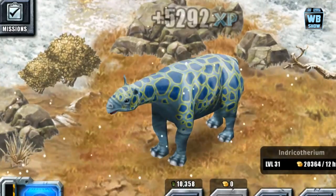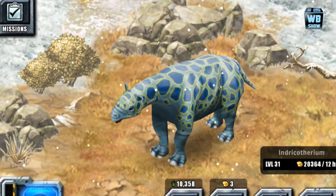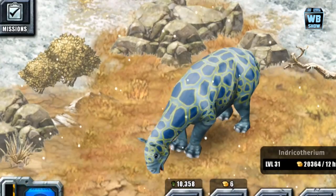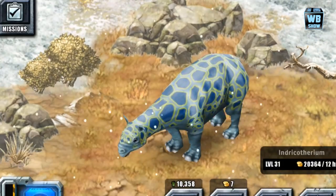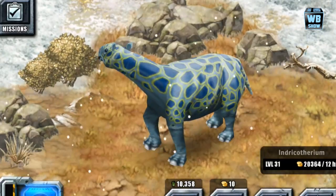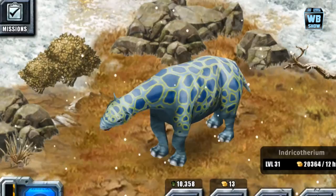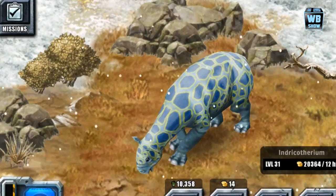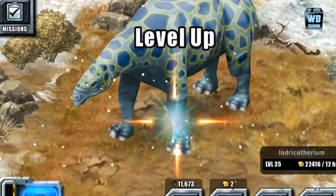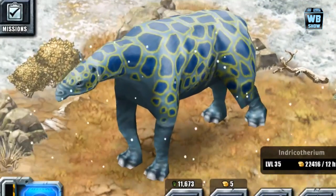Alright, so here is the last evolution. It's a pretty scary looking animal. That yellow just doesn't fit in with the blue. Yellow and blue are both primary colors — along with red — and they usually don't go together well, and it definitely doesn't here. So we're gonna evolve it and see what it looks like in its adult form. It looks pretty similar to the other forms, except it's blue with yellow stripes.